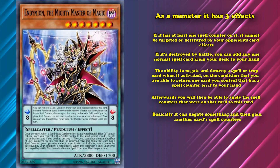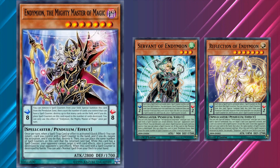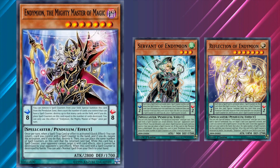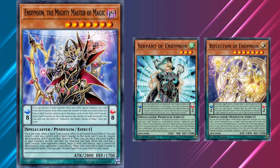So this card has a grand total of about six separate effects, and that's if you don't count all the minute details that go into activating some of those effects, especially since this card deals with cards that can hold spell counters rather than removing spell counters to do things. This is just the poster boy for convoluted effects and how complicated the game can be, though he fits in with his archetype where pretty much all the Endymion pendulum monsters have paragraph-long effects as well.